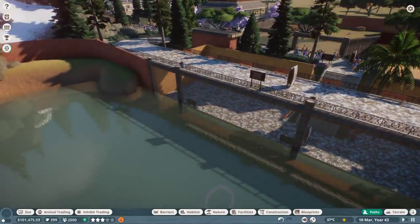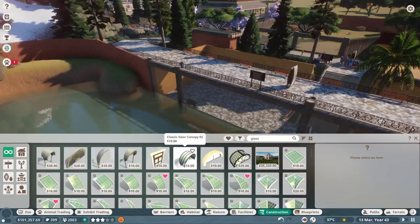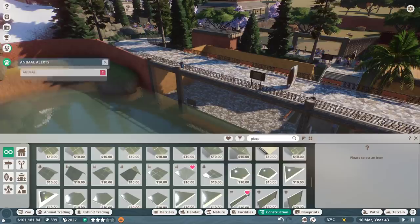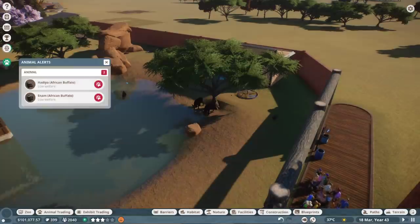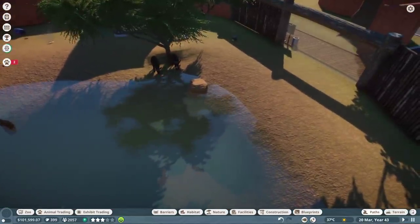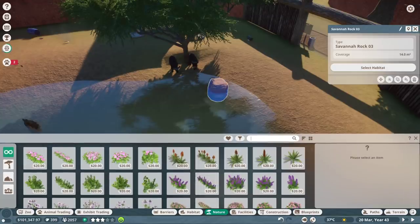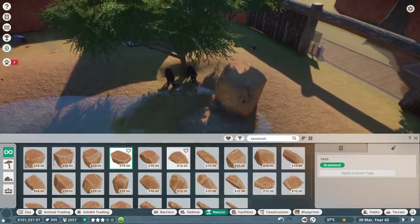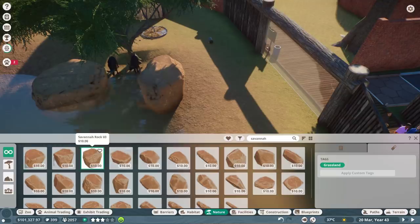I want to mess around with the Hip-Hop Anonymous pen. Using glass construction - a modern glass roof - let's just see what is going on with these animals. Their social is super low because of stress, that's really annoying - I thought we fixed that. I've got an idea: we need to give them more places to hide, like behind rocks. Those water buffalo stress out so easily, it's kind of ridiculous.